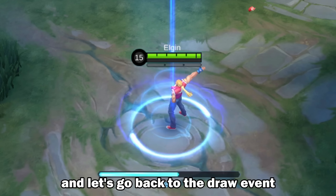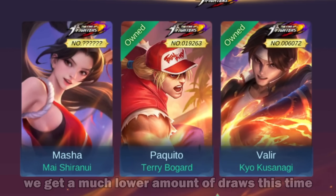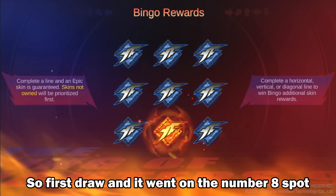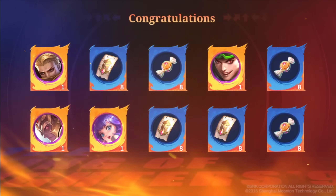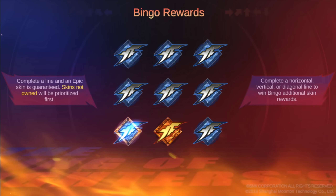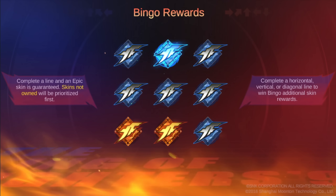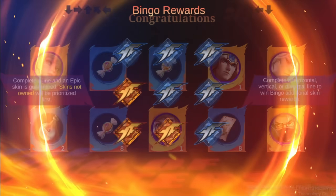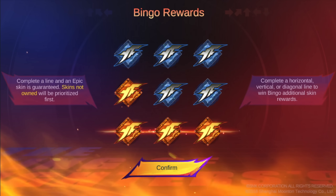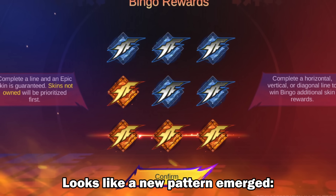Enough with Terry — let's go back to the draw event. I'm going to draw again until I get Masha's skin. Hopefully we get a much lower amount of draws this time. First draw went to the number 8 spot — at least it's not the same as before. Second draw is on the 7th spot. Third draw went to spot number 4. And there you have it — I completed the bingo with only 4 draws. Looks like a new pattern emerged.